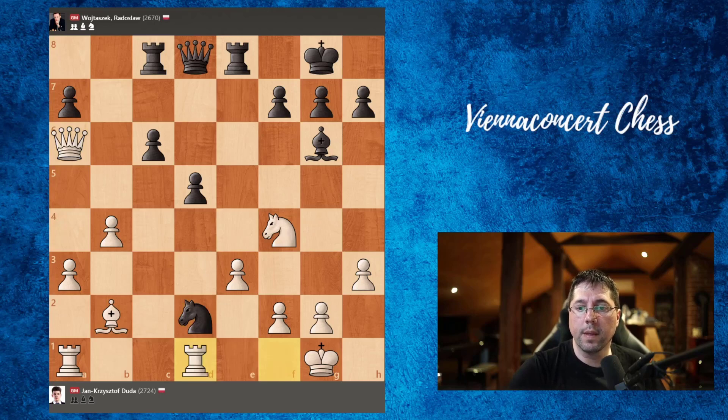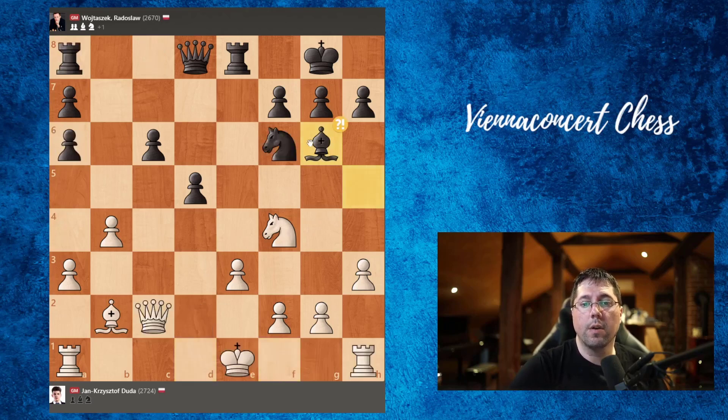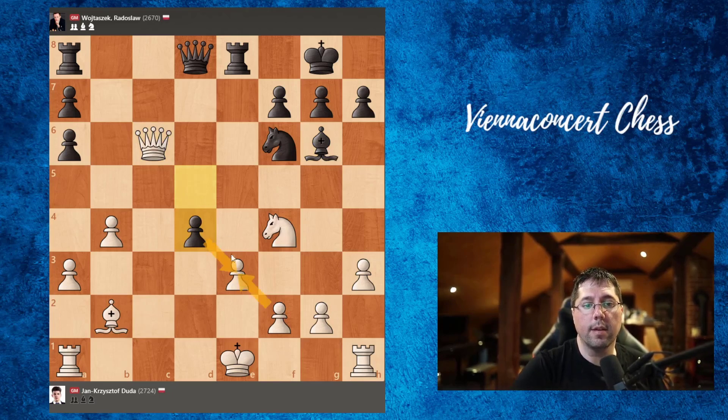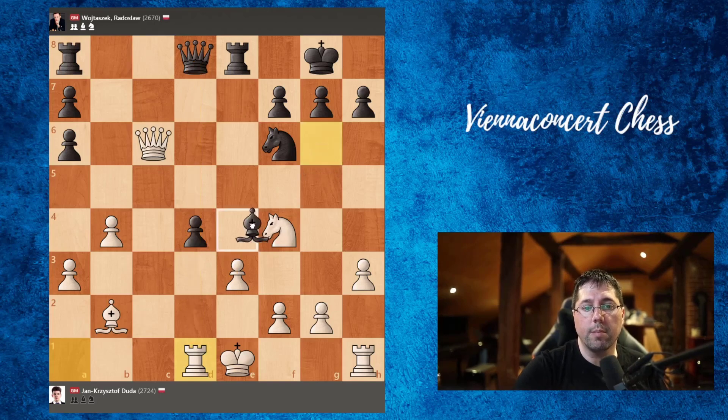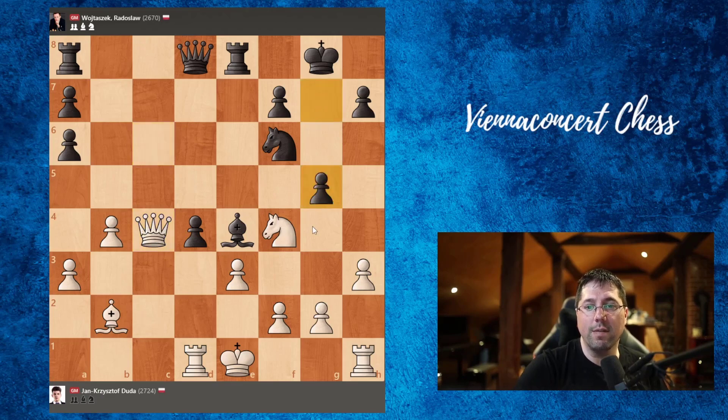But after bishop to g6 — that move that happened in the game — Duda took the free pawn on c6. Now d4. The threat is to take here: takes and rook would come to e3 with a check, which would be very strong. But rook d1 is a very good move — we cannot take because the black queen is pinned. Rook c8 — another slight inaccuracy. Better would be just to play the bishop. Queen to c4, and here the computer suggests g5 and some crazy moves.